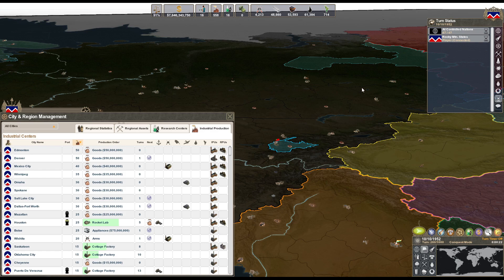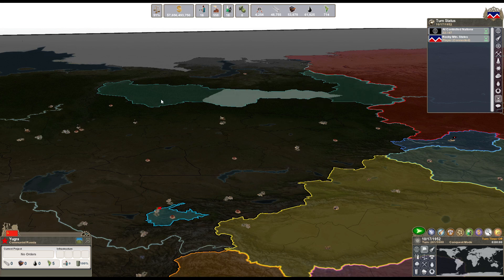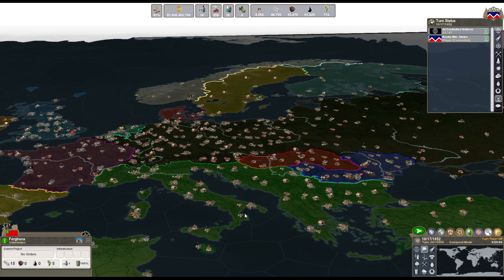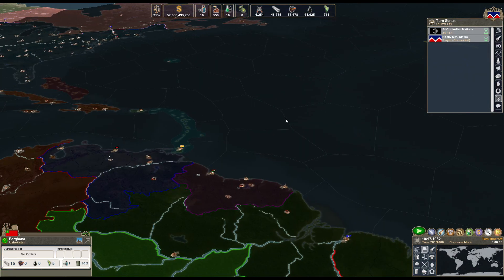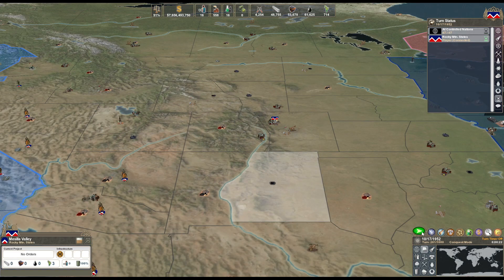Saw some shit going on over here. What the fuck is this? Communist Russia - they're actually being allowed to move around, it looks like. Pretty crazy.